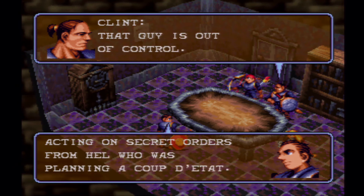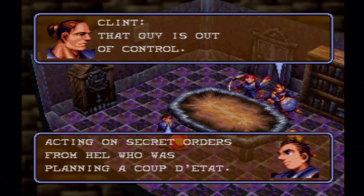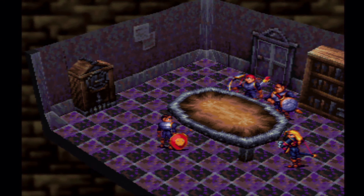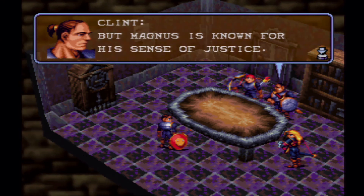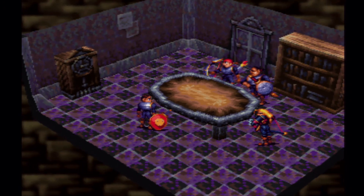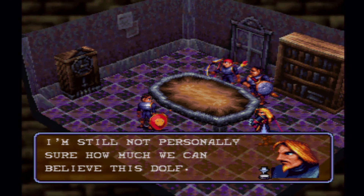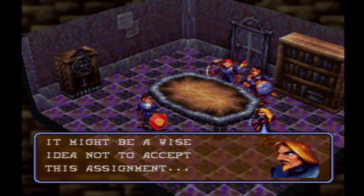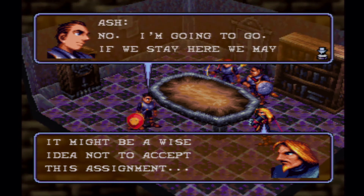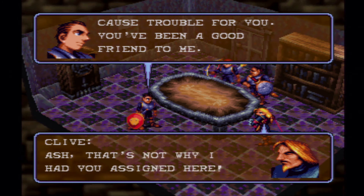With things as they are, people are just power struggling right now. He wants us to investigate that. This secret assignment makes me uneasy — I'm not personally sure how much we can believe this Dolph. It might be a wise idea not to accept this assignment. But no — if we stay here we may cause trouble for you. You've been a good friend to me. Whatever Dolph's reasons may be, we can't ignore what happened to General Magnus.